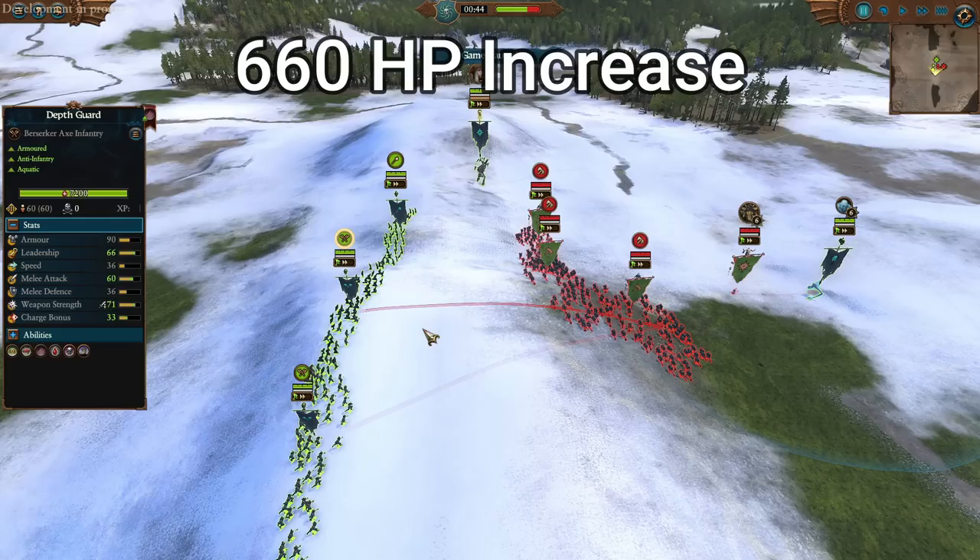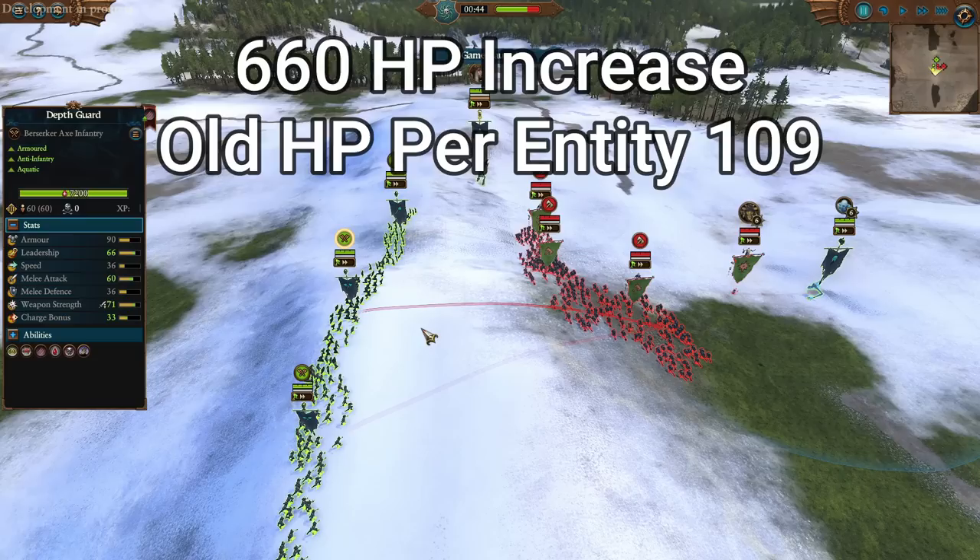Depth Guards have received a massive buff. They have an increase of 660 HP, which translates to an additional 11 HP per entity. They used to have 109, and now they have 120.